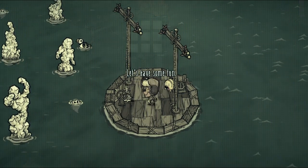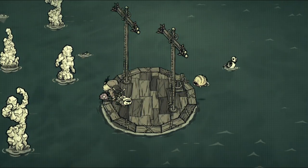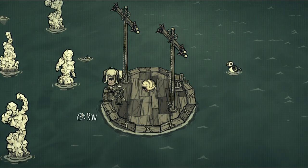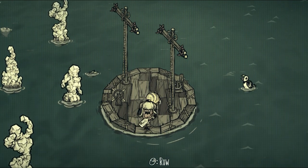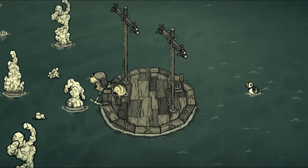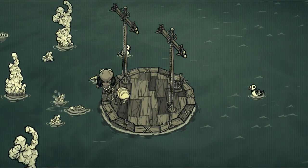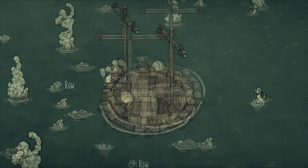While traversing the salty isles, beware: hungry isopods known as cookie cutters wait to take a bite out of your boat. Cookie cutters float around the salty structures and leap onto your craft should you venture too close. Although they only have 100 health and can thus be killed easily, there are often many of them, all eager to drill holes in your innocent vessel. Be sure to bring a weapon that can kill them in two hits or fewer, and at least a few extra boat patches.